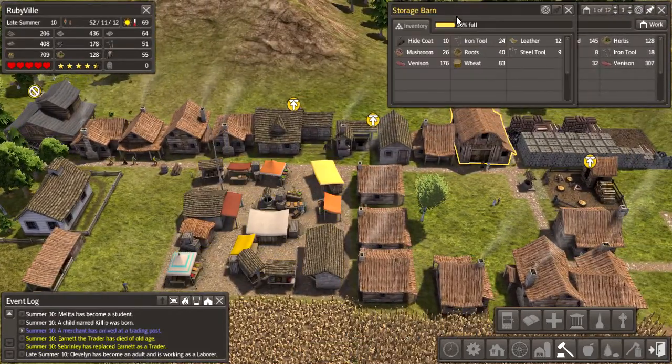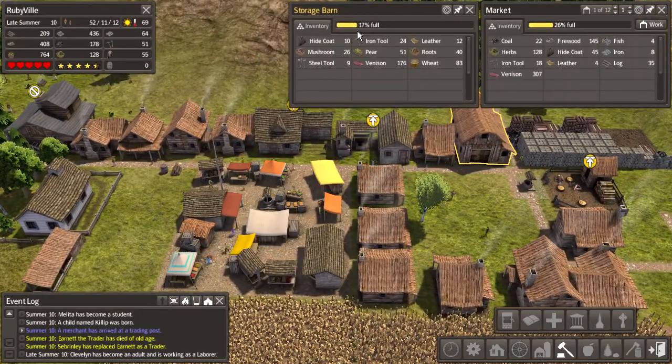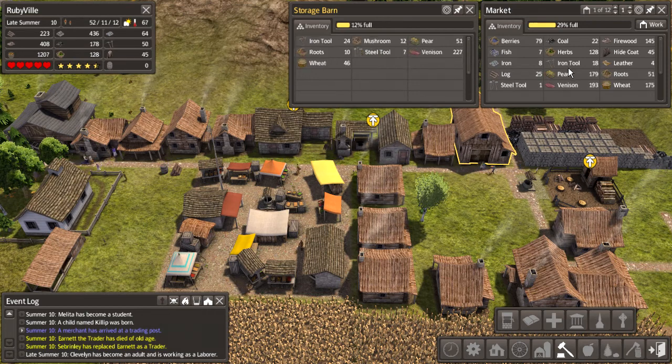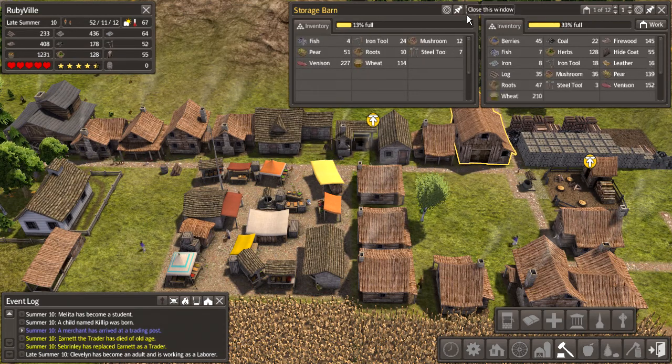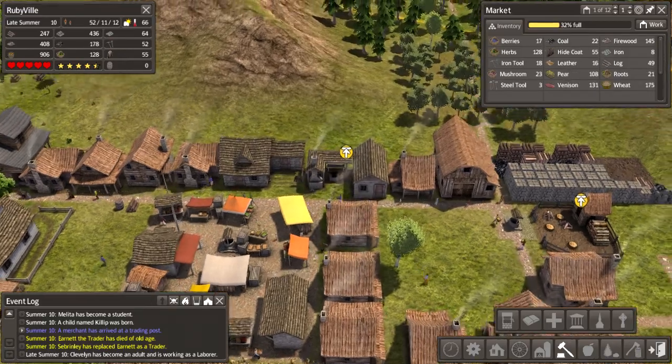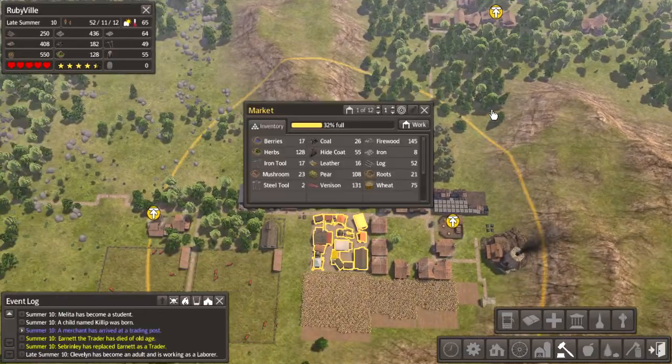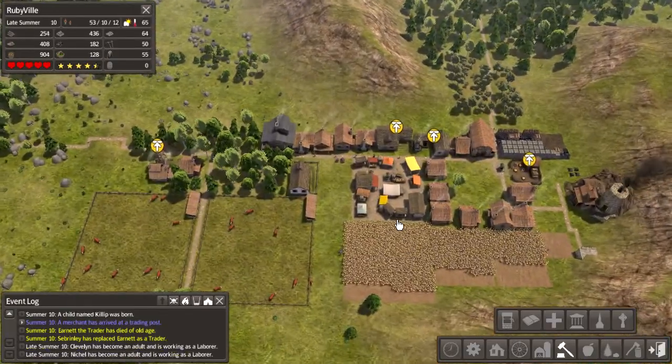As you can see, the storage barn is slowly having things taken out and moved to the market. The storage capacity of the market is much much higher - this thing is dwarfing the storage barn. Some buildings like the huts further out may still use the storage barn since they're out of market range, but that's fine.